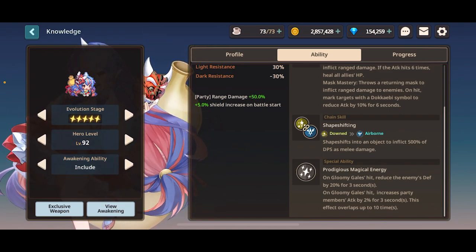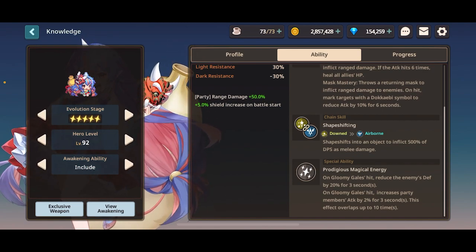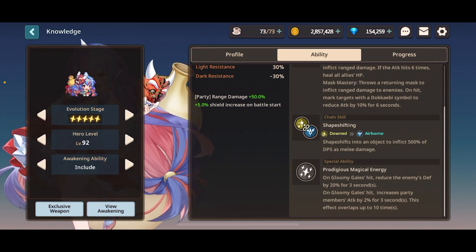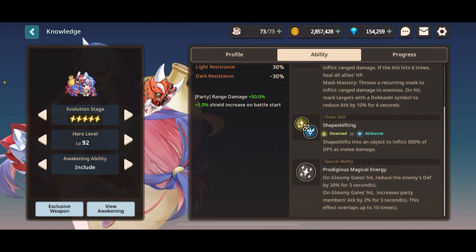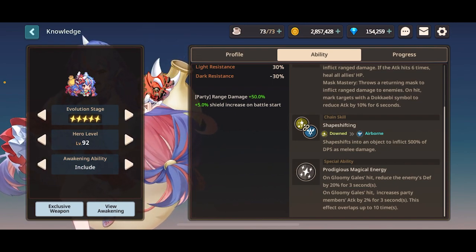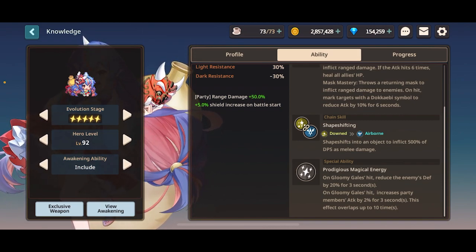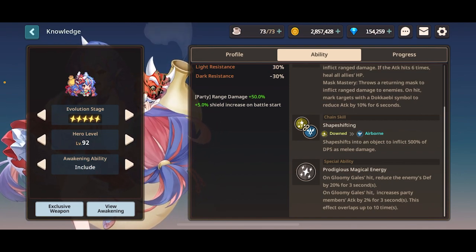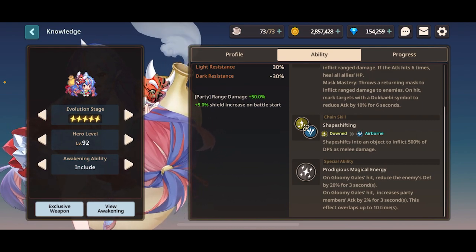In case you did not know, the same type of defense shred does not stack. For example, Nari and Kamael both shred ranged defense by 20%, which means they don't stack — you're only getting a 20% ranged defense shred overall, and it's a waste having Nari there because she's not providing anything else. Yunha, on the other hand, provides normal defense shred, so they have great synergy.